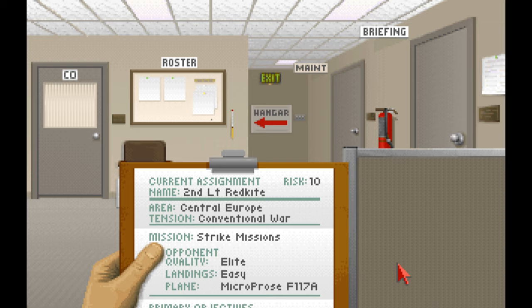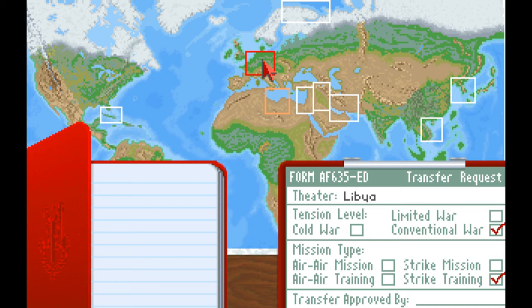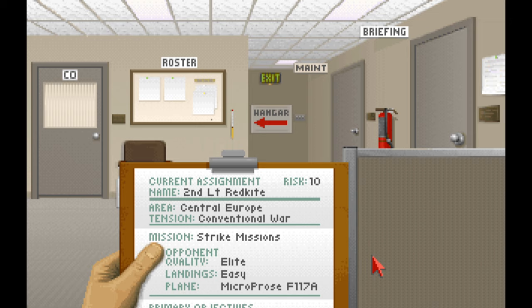Welcome back to F-117A Stealth Fighter 2. This time we're going to take on a very difficult mission — Risk 10 with pretty much the highest difficulty, but we'll have easy landings enabled for sanity's sake. We'll be flying from central Europe, so let's hop over to the briefing.